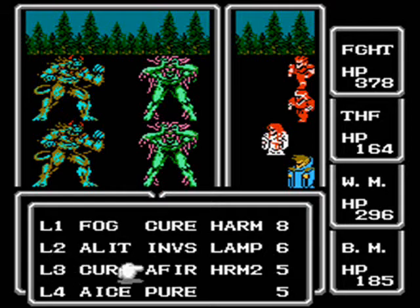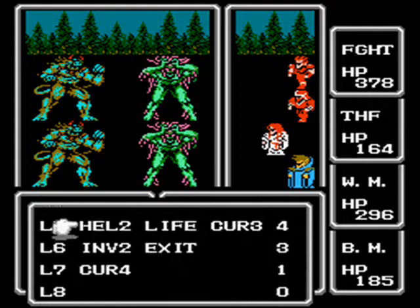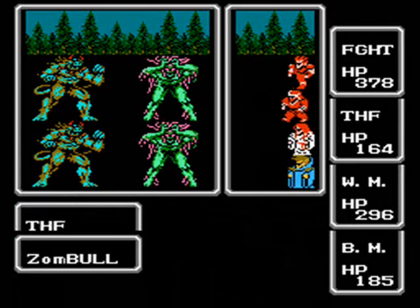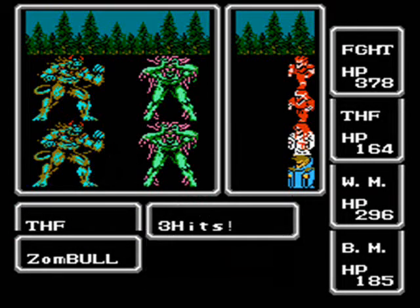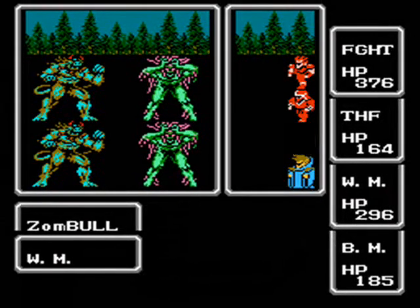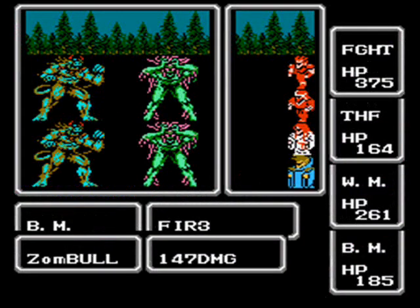Zumbull in particular is important, because the Zumbull is undead and weak to fire. So if you use a Fire 2 on it and a Harm 2 on it, you will have taken away 90% of its life, or even killed it if you get lucky. Meaning at any point after you have those spells, you can go to the peninsula and grind up on Zumbulls, just running away from everything else you fight — and it can actually be really effective for leveling up.